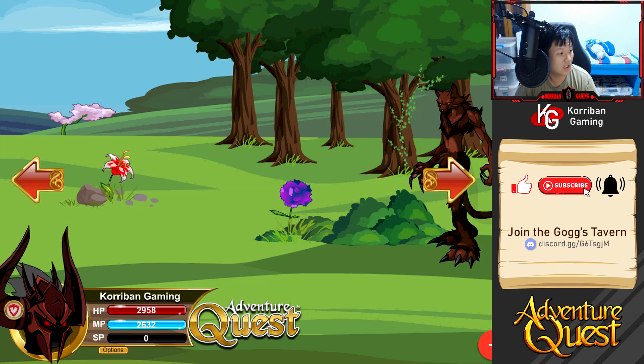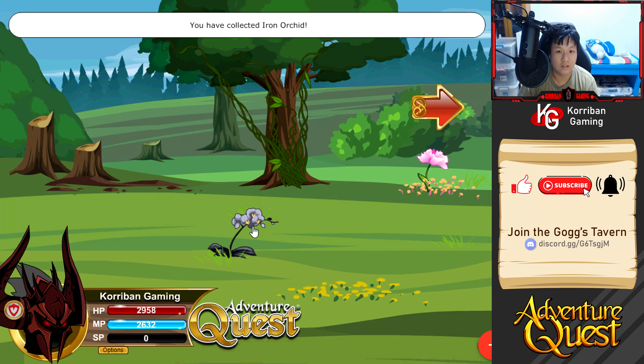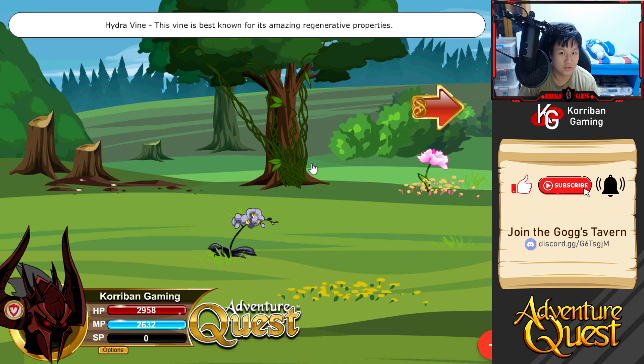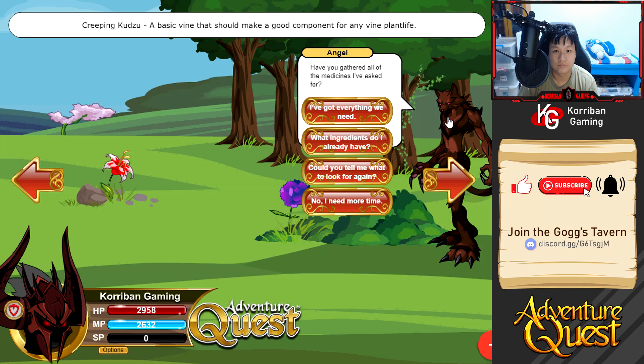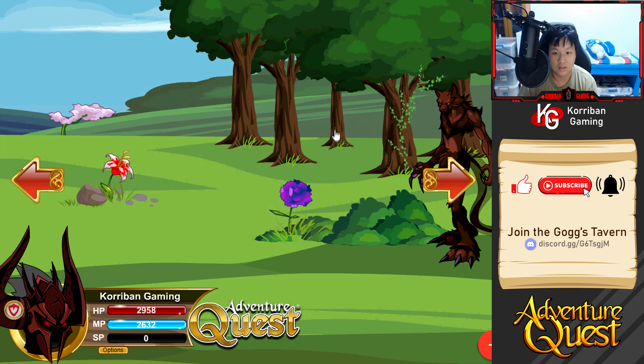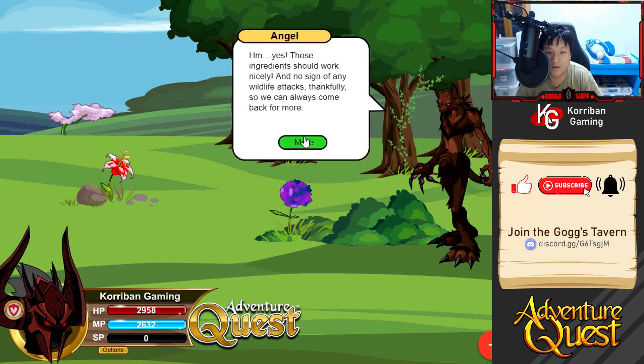For paralysis we need Enchanted Soil, Pretty Peony, Hydra Vine, and Iron Orchid. Let's go get them - Iron Orchid, Enchanted Soil, Pretty Peony, and Hydra Vine - oh it's all right here, nice. Wait - it says 'Hydra Ivy' when I click it, not 'Hydra Vine' - almost scared me there. I think this is everything we need. Let me double check - yes, that looks right. No battling required, let's take them back to the hospital.